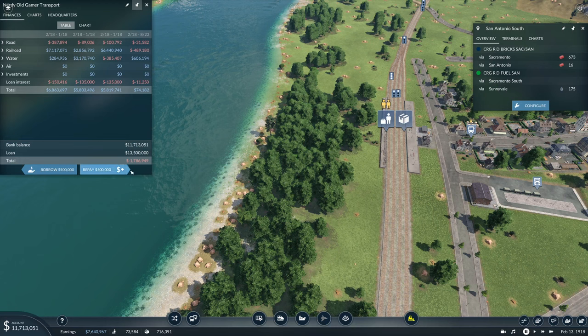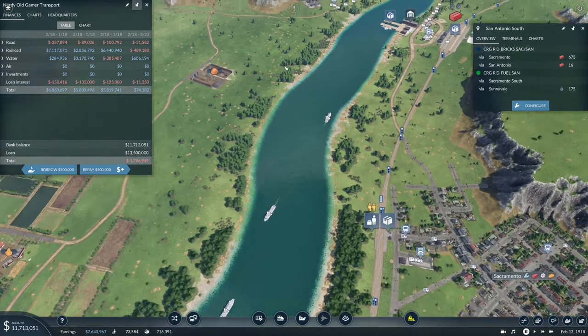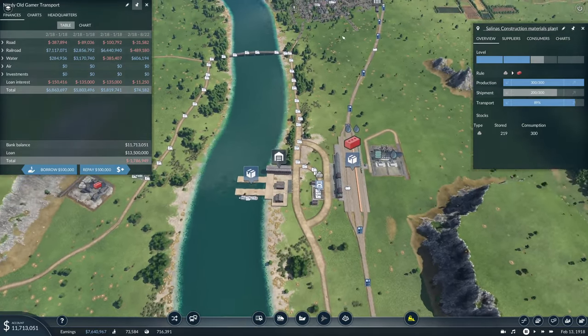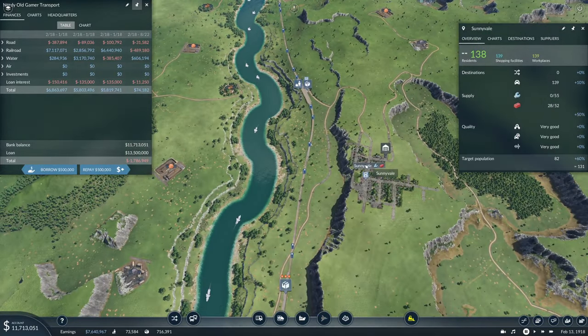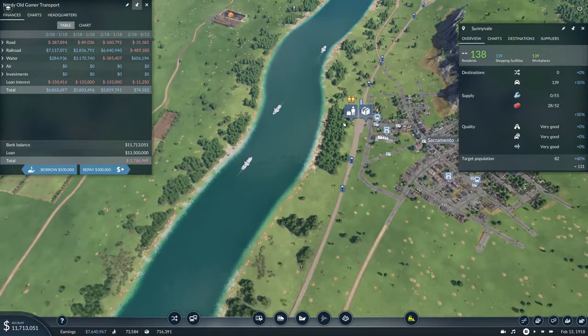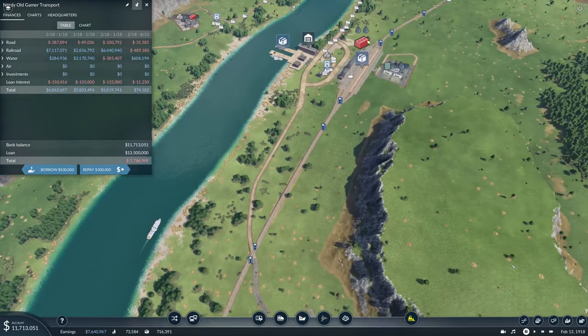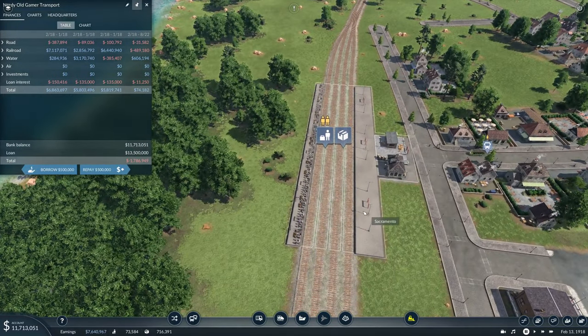Things are looking much better — we have 11 million in the bank, a loan of 13.5 million, and we are making very nice money. This is all due to the ship lines suddenly making money most of the time, because we are now shipping 200 of the bricks being produced here — everyone's demand has gone up: 72 of 114 here, 28 of 52 down there. We need to extend Sacramento station because there are 673 bricks sitting there going towards Sacramento.